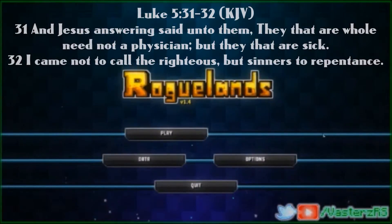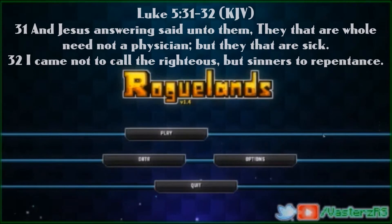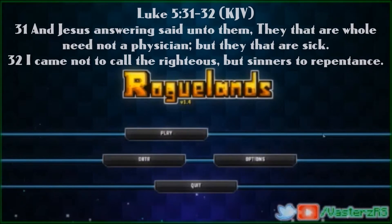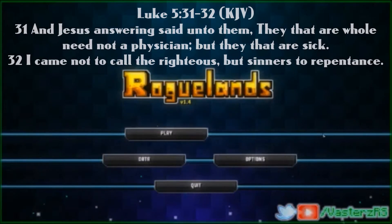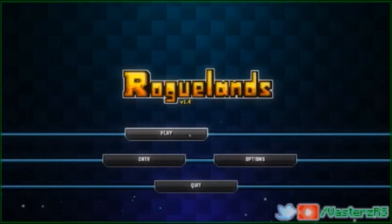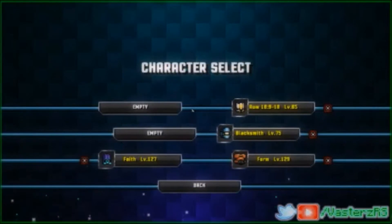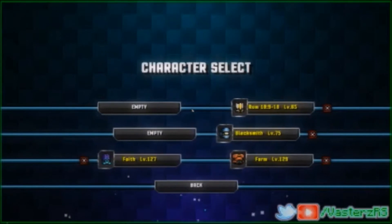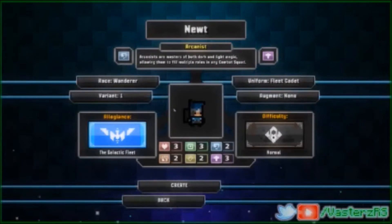Hey, what is going on my friends? It is Vastars, aka G-Saves, and I'm back with another video. For this video we're on the game Roguelands and I'm gonna show you guys a little secret. Well, it's not really a secret because some people know about it, but basically there's a secret character race that you can unlock if you know what to do. So let me just show you guys real fast.